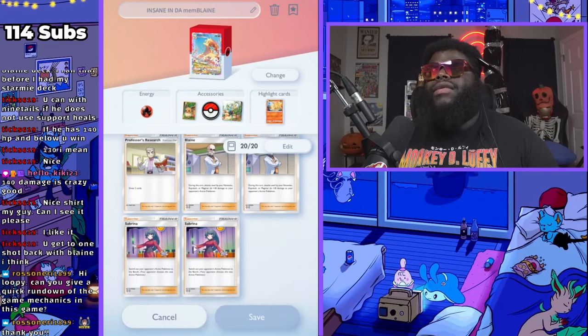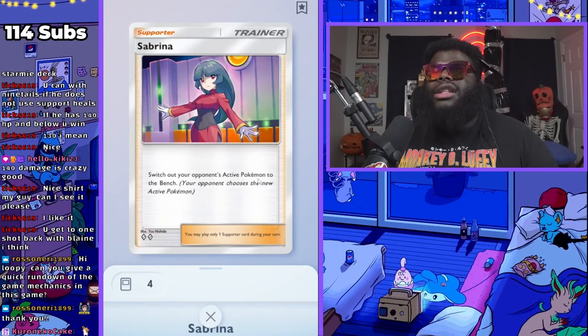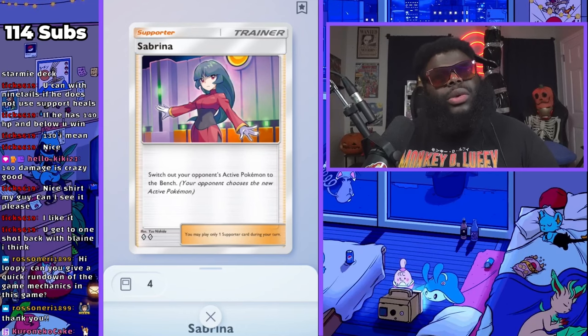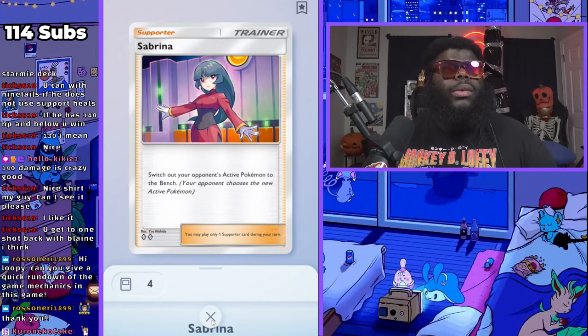Sabrina is a little bit more flexible — she can be put into multiple decks. She lets you switch out your opponent's active Pokemon to the bench. Your opponent has to choose the new active Pokemon. You can't use this if there's only one card in the active position. But if they have another Pokemon out there, they are forced to switch into it.